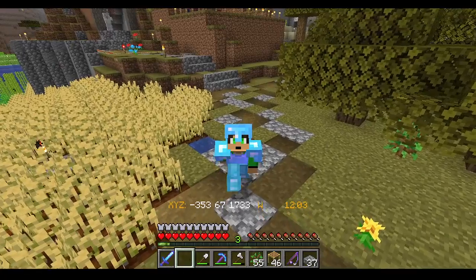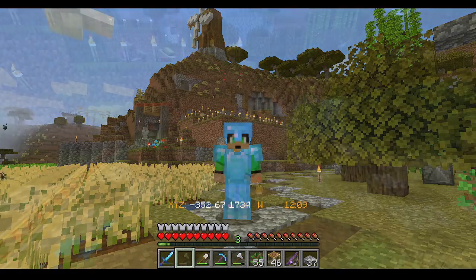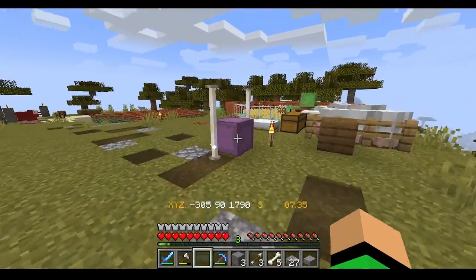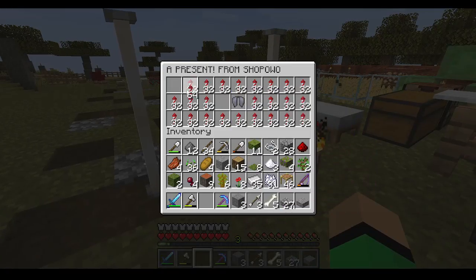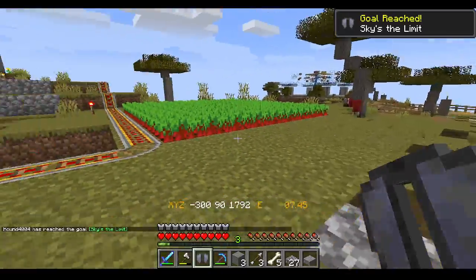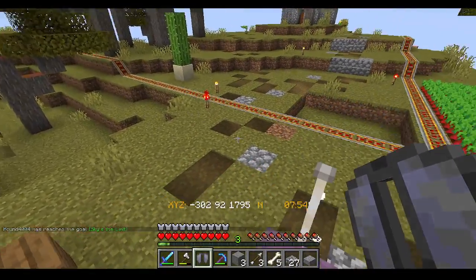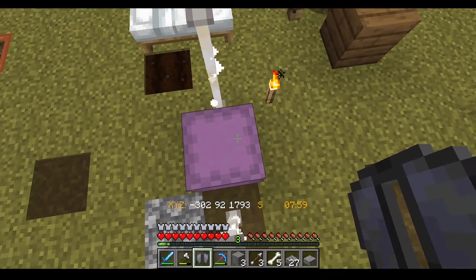Today we are going to be making an airport. I don't know why, but it gave me something to do, so just go with it. But first, I was actually gifted something — a shulker box with an elytra and many many rockets. This is amazing. The sky is the limit! We're going to have to get some enchantments on this very soon. Thank you so much, Bambi!